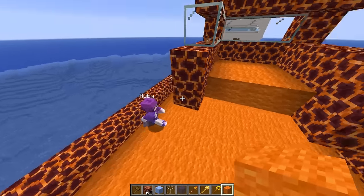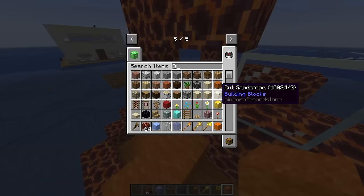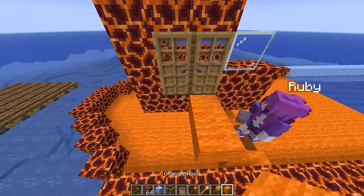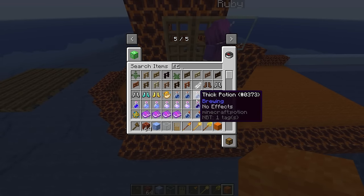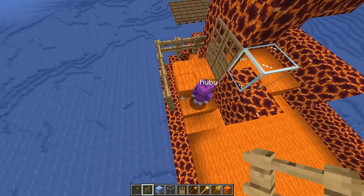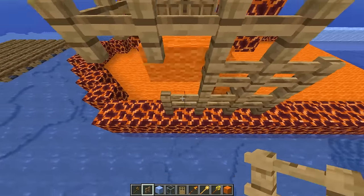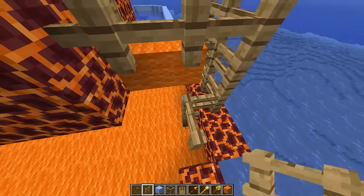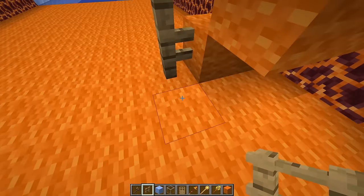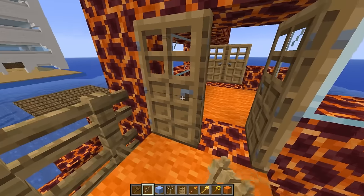We also have to build a little staircase to actually get up to the captain's area, and we need a door too. Let's grab that and put it in right over here. Let's also add some fences to the side so that whoever tries to get up here doesn't fall off by accident. I'll do this on the other side so everything looks nice and even. Let's put all these fences down here. This area is looking pretty nice up here.